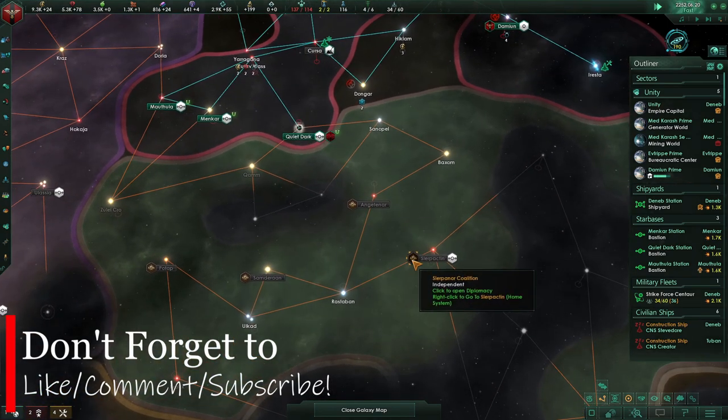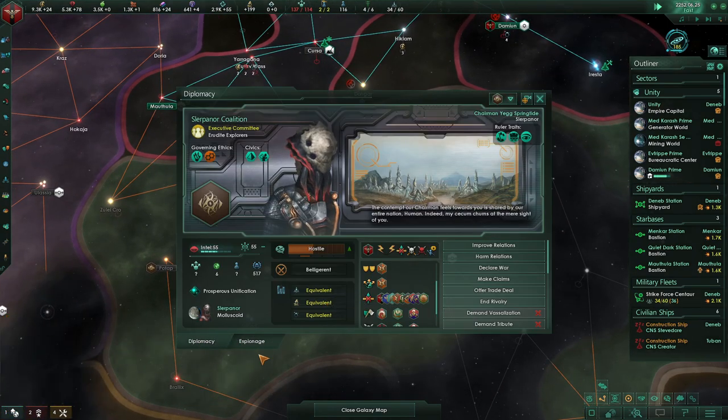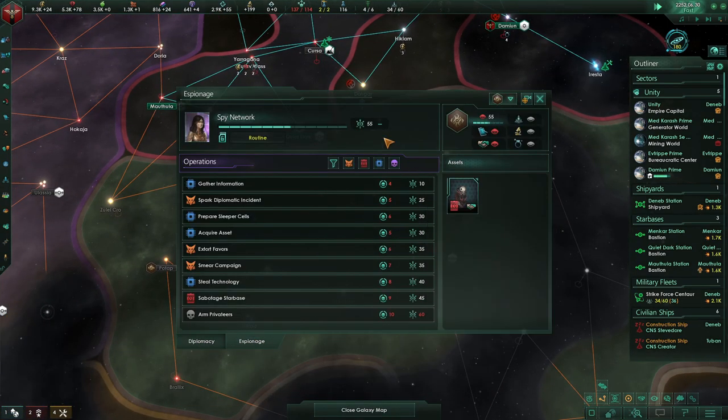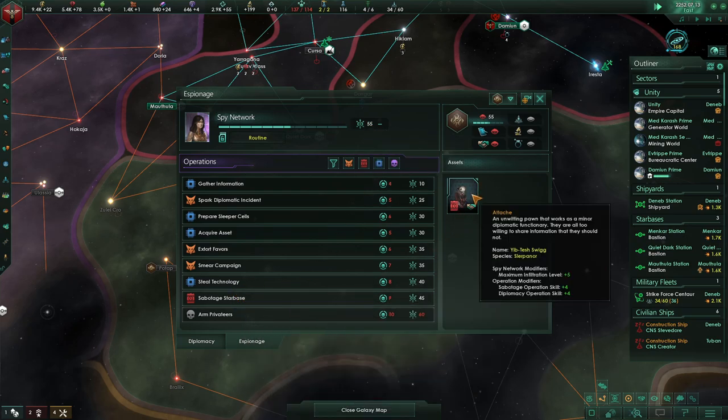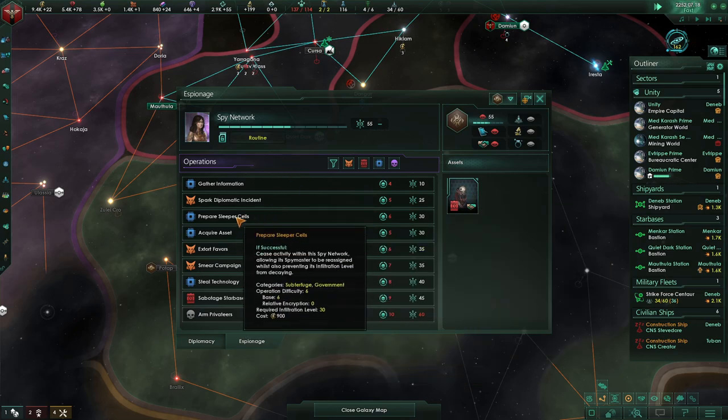We need to run some more ops against these guys. We've leveled up enough that we have unlocked some more stuff — we can sabotage and we can steal technology. Let's acquire a special project.